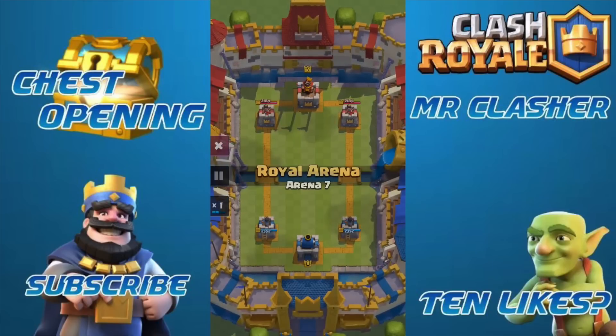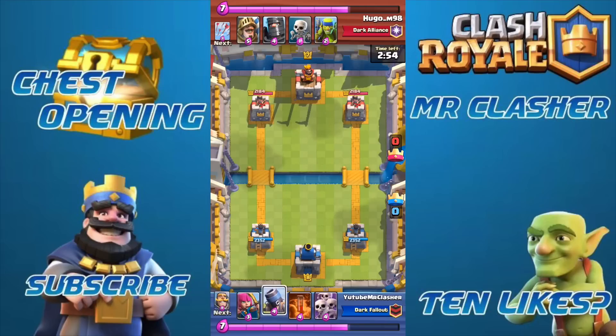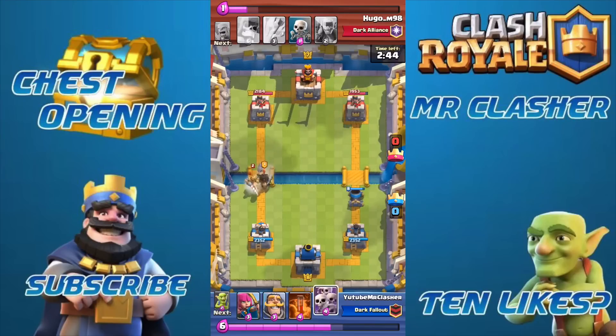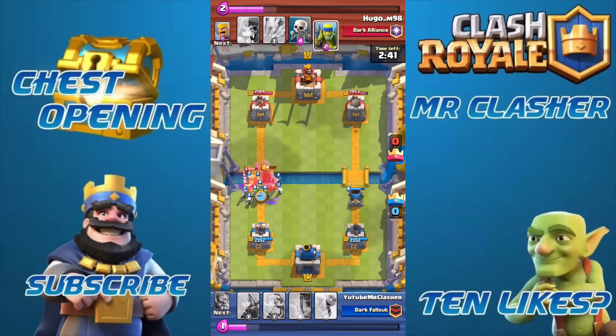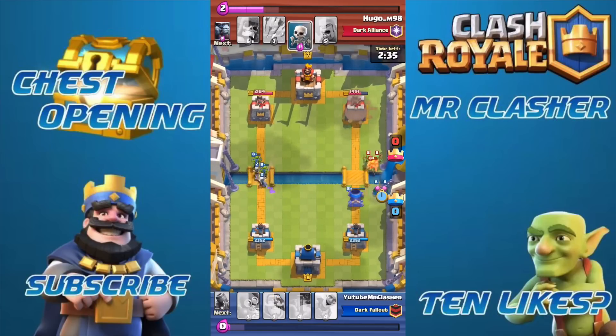What's going on guys, Mr. Clasher here. Welcome back to another Clasher Out video. In today's strategy guide, I'll be showing you guys how to exactly stop the double prince combo. I faced a couple players in real matches already with double prince, so right here off the bat the player's gonna start with double prince — but I drop off my skeletons, and even though the player might have arrows, that's not really gonna affect much.